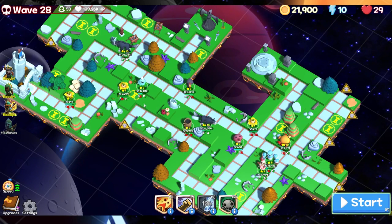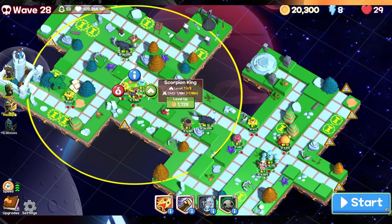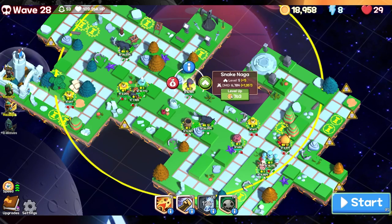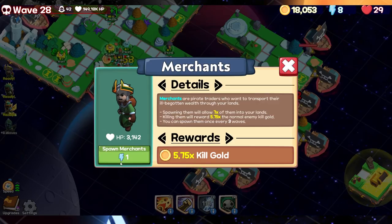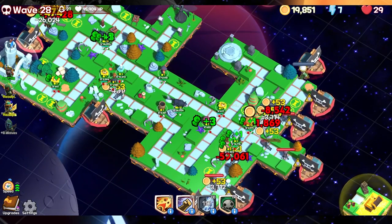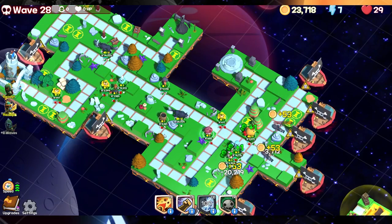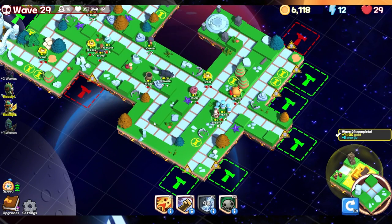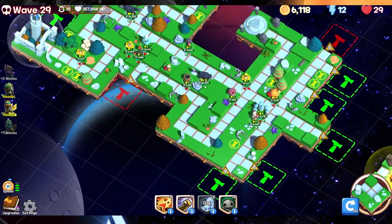We can use the scorpion — scorpion is gonna give the boost to the snake naga. Let's get one of the merchants. Trying to get to 2,500 — excellent, another point in production. Another turn — oh, that one is good here! Not too terrible.